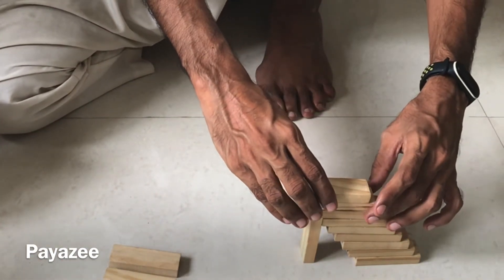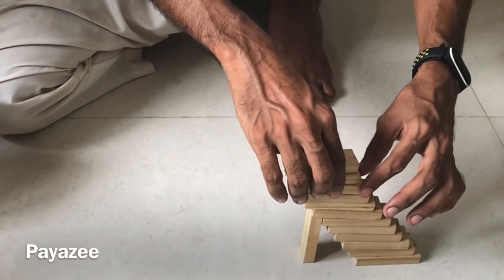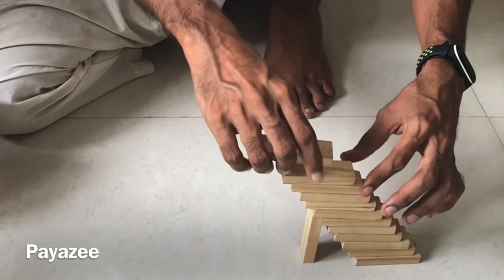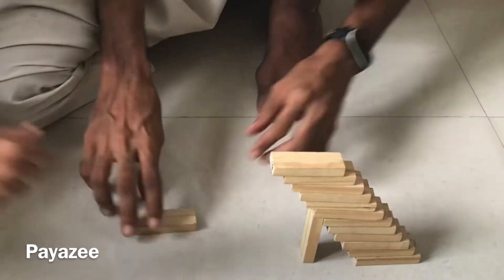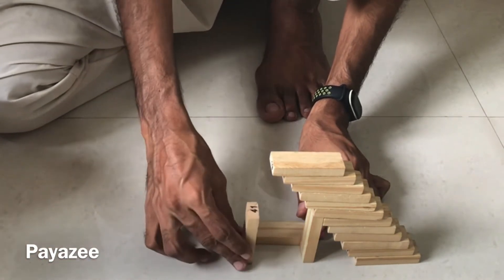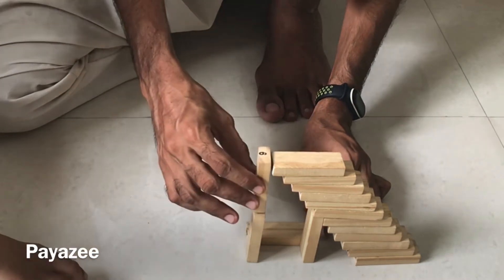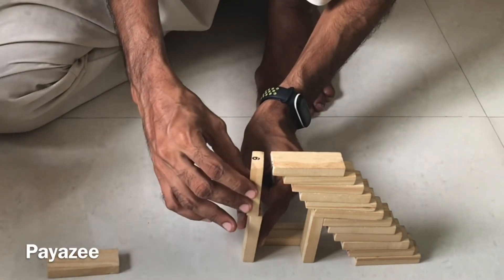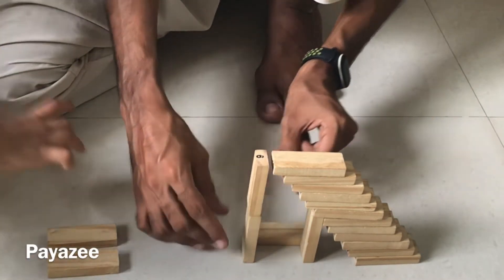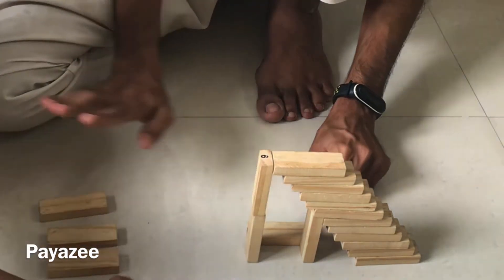Now you can also make 4 blocks, 2 cups on the right. You need to balance it here. Now you can put another 6 blocks.